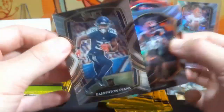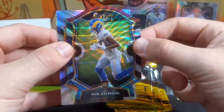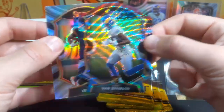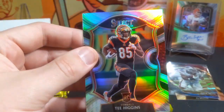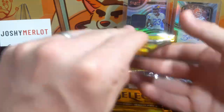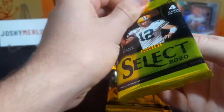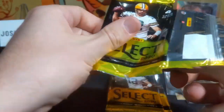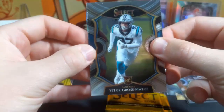We have a Darrington Evans club level and then a Van Jefferson. Each blaster has a silver, so this is our guaranteed silver. I have a lot of Van Jefferson stuff. I'm sure a lot of people do. Be nice if something happens with Stafford and he ends up like a Van Jefferson — that'd be pretty cool.